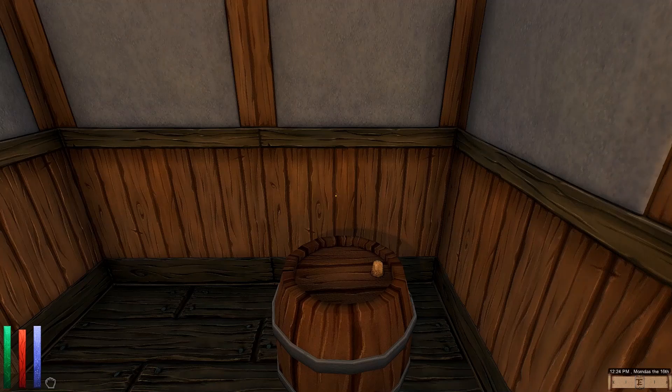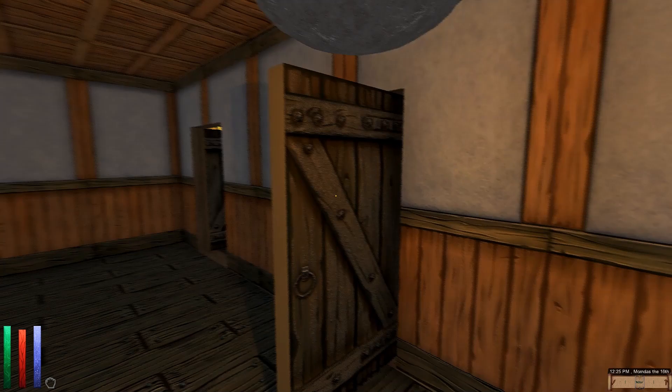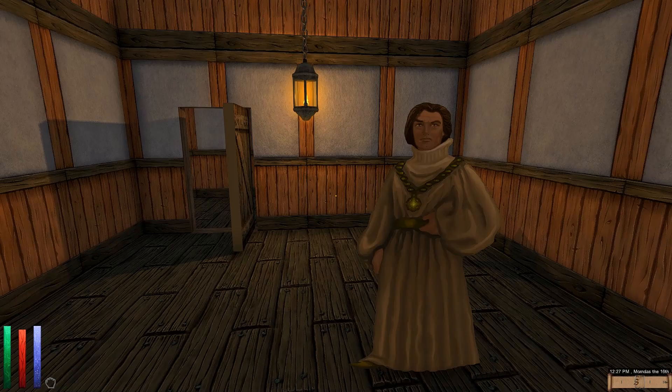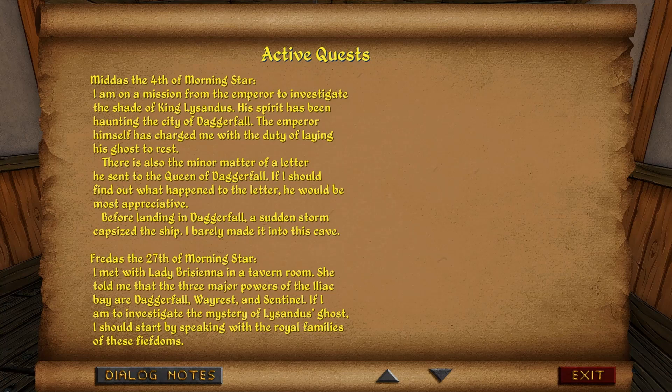Hello everyone and welcome back to Let's Play Daggerfall Unity. Last time around we were in the middle of a quest given by an innkeeper, where we have to collect bars of gold that are counterfeited that he sent off mistakenly, and bring them back to him so he doesn't get in trouble with the organizations he sent the gold to. Or at least I think that's just about right — we'll check our log and remind ourselves.